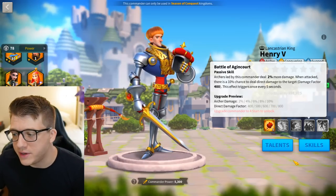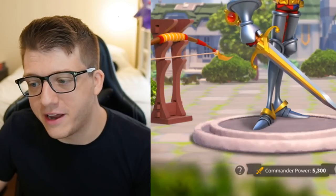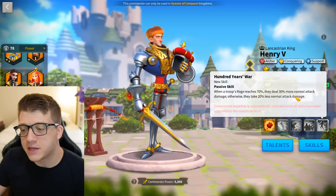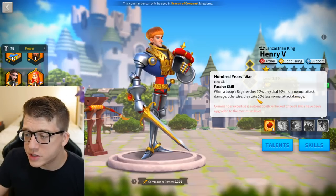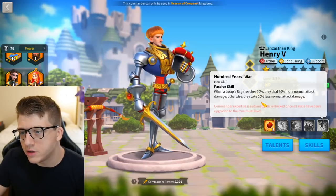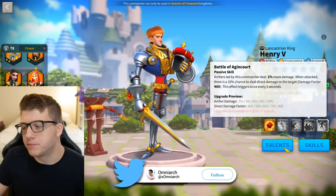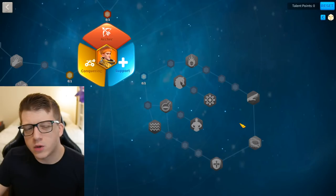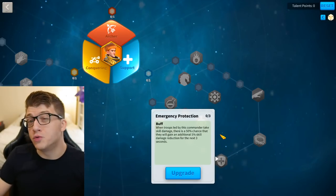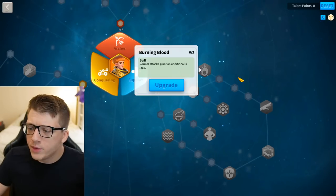Henry also has a 10% chance when attacked to deal an 800 direct damage factor to the attacker, which is one of the reasons you don't really want to hit him — he won't take as much skill damage as you'd hope, and he has a chance to just clap back for free. His expertise: when his rage reaches 70 he deals 30% more normal attack damage, otherwise you take 20% less normal attack damage — that's a lot of tankiness for most of his rage cycle. The support tree also has Loose Formation to reduce skill damage taken, Emergency Protection for a 50% chance to reduce the next skill damage hit, and Burning Blood as another rage engine.